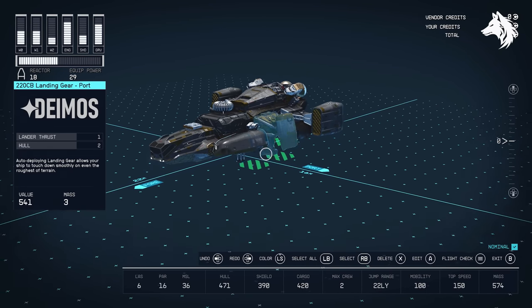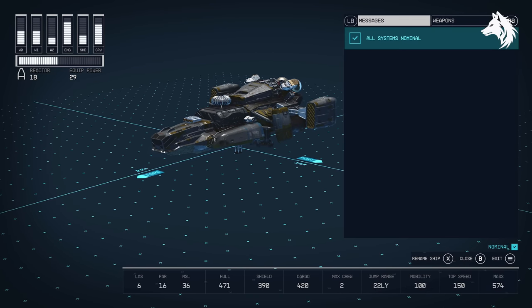You can rename your ship from the flight check screen in the shipbuilder at any time. You can also rename your weapons as well.